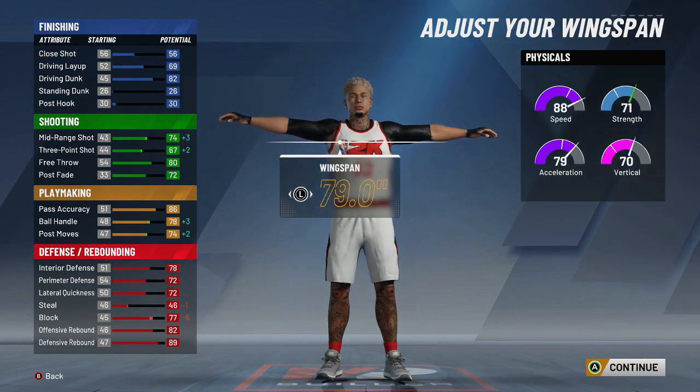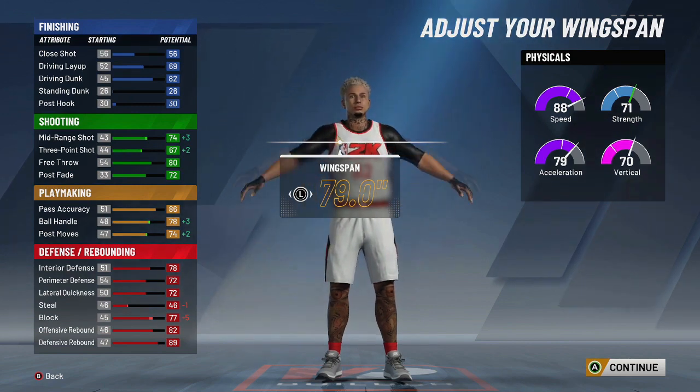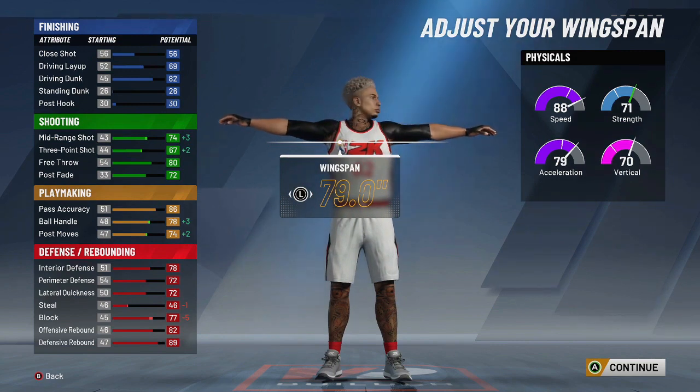Your mid-range is great. At 99 this build is gonna be amazing — your ball control will be 82. And if you have a teammate that's a playmaker who can run Hall of Fame Floor General, you're gonna speed boost off rip with this player.